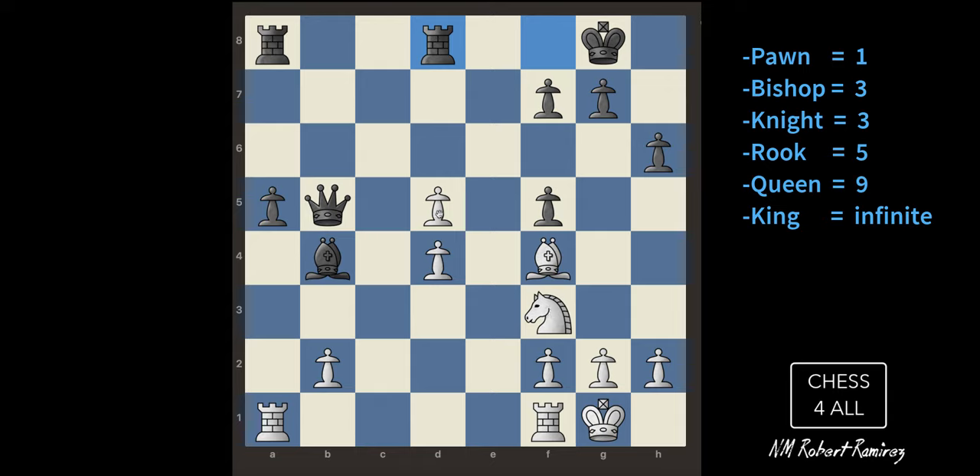I need to bring my rooks into the game but be smart — I don't want to lose a pawn that could become a queen. Let me push this pawn forward and protect it with the bishop. He's moving his pawn too. I'll bring my rook. He took me. I want to take the bishop but he takes me back. Time to bring my rooks down to attack.